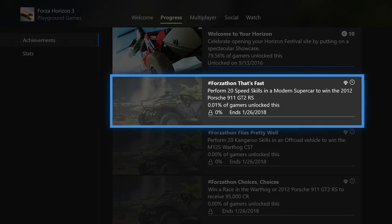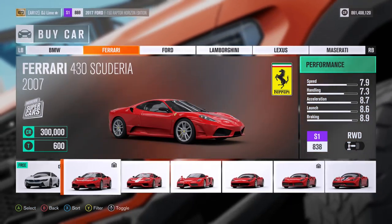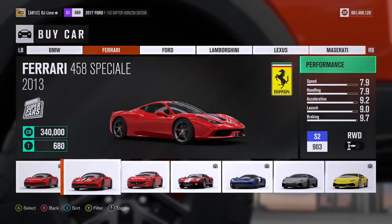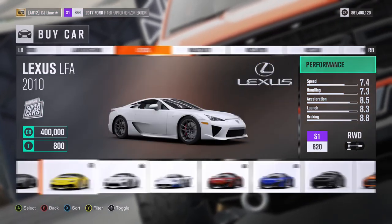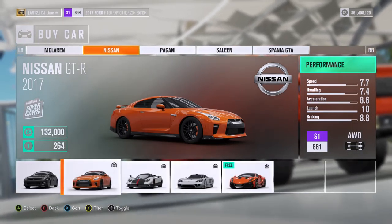In the first challenge, you need to perform 20 speed skills in a modern supercar to win the 911 GT2 RS. You'll need to select one of the modern supercar vehicles during this game clip because nothing else will work. As for speed skills, you just need to go extremely fast — you can either perform this skill down by the airport or fly up and down the highway until you receive your prize.